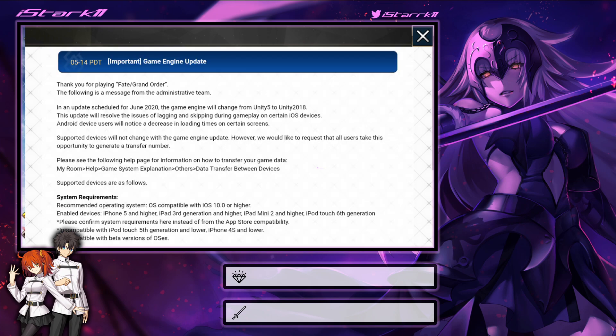Next up is going to be a very important one — a game engine update. Basically, in June, which is about 10 days away, the game is going to update to a different server or engine, and that's going to help improve the quality of the game. It'll have less lag, faster loading screens, things like that. Especially on iOS devices, which is really cool because I can't play Fate on my iPhone and it's been really annoying, but it looks like this is going to go away.